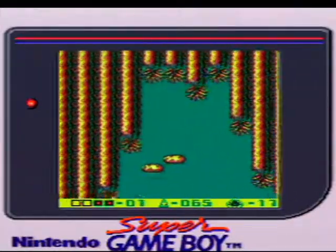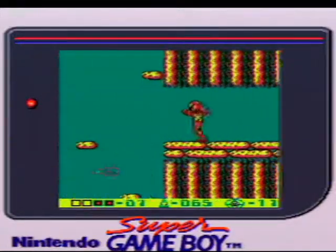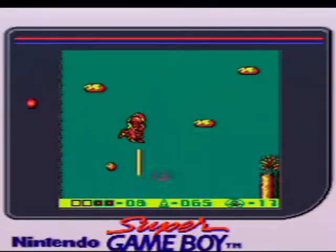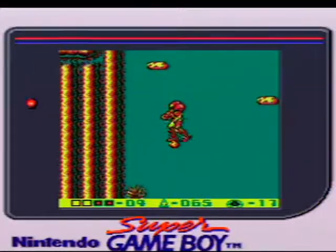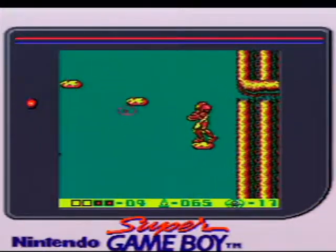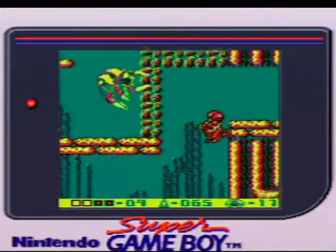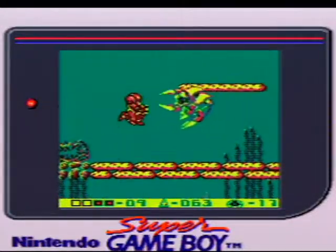It is kind of annoying to have the Plasma Beam out for this area, because a lot of the enemies you see in these vertical hallways are significantly smaller than the ones we've seen elsewhere. So aiming at these particular creatures can be pretty awkward. I am glad that I went out of my way and grabbed those two energy tanks, though, because I am getting hit far too often — way more than any sane person should. Thankfully, the next area has an energy capsule refill, so I have an opportunity to fill up my energy and I'm not too concerned at this point.